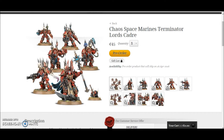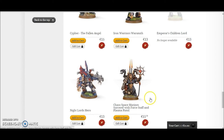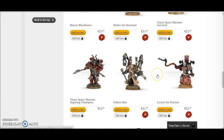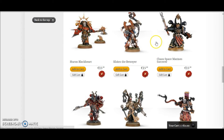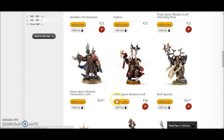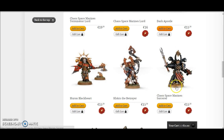The last two are the ones I really like. You have the Chaos Space Marines Terminator Lord's Cadre. You get a Chaos Space Marine Sorcerer in Terminator Armour and Chaos Terminators. All of these are really nice looking models — I think they're fantastic. You can't get a Sorcerer Lord in Terminator Armour separately, so the closest you can get is the Chaos Space Marines Terminator Lord.